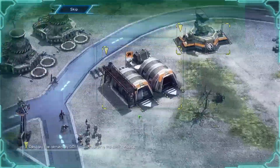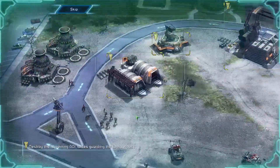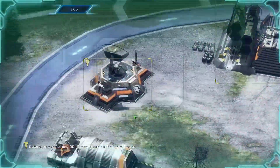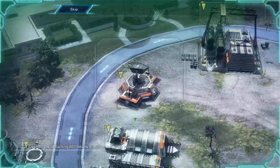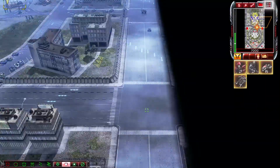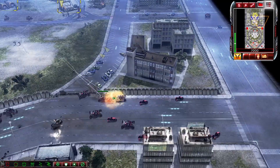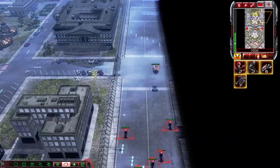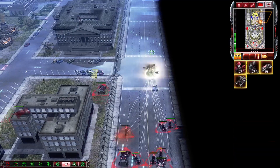The White House is held by a few GDI production structures. Destroy them and surrounding GDI forces to capture the White House in the name of Nod. I figured I'd go around and try to attack from the flank, you know, make it a little fancy.